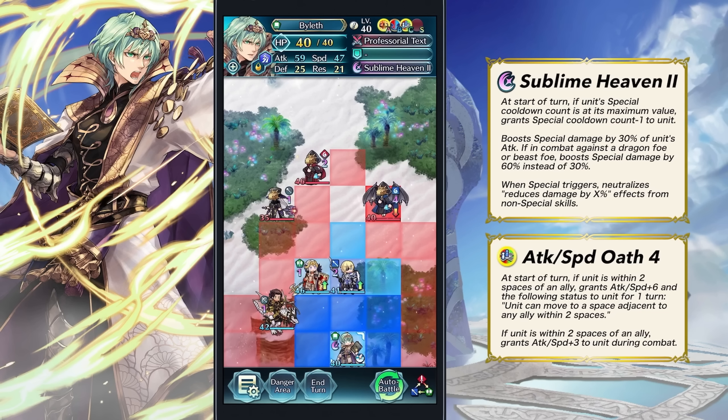Legendary Male Byleth is getting Time Pulse built into his Sublime Heaven 2, so he no longer has to run it in slot C and can instead run Attack Speed Oath 4, which he's getting as his remix skill. He also gets a slight boost to special damage, and it's a damage-reduction-piercing special. I hope he can get some kind of special jumping similar to Lysithea's weapon refine, because scaled effects are annoying with this pre-charge-and-trigger playstyle. Overall this is a decent remix compared to Seliph, who doesn't get Quicken Pulse or Time Pulse in his weapon refine. Byleth at least gets that, and in the future when better slot C skills arrive he'll be able to run them.